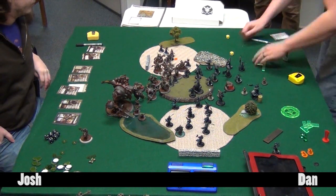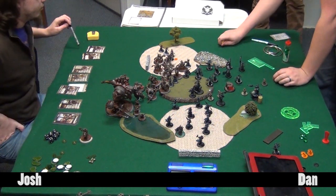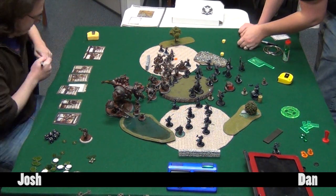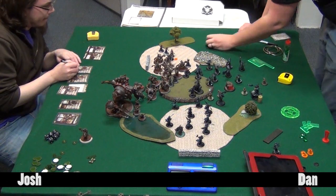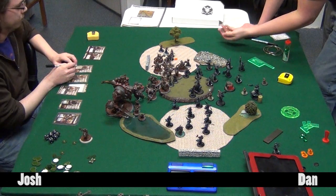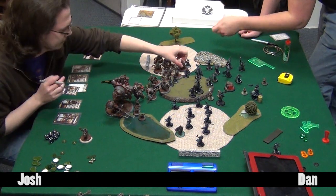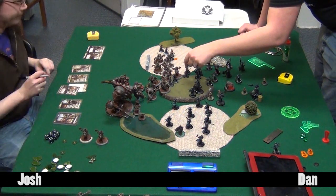Dan sent Satyxis Raiders in but they didn't do much. One Raider out of command on the hill in the middle actually ran out taking free strikes - Josh missed the first one or two, making Dan worried he'd jammed himself in. Then Stannis hit, which was a relief. It started feeling like a clever play when Josh was missing, then a really dumb play. Blood Witches go in and manage to kill one or two cav models and pull a few regular Steelheads off the table.